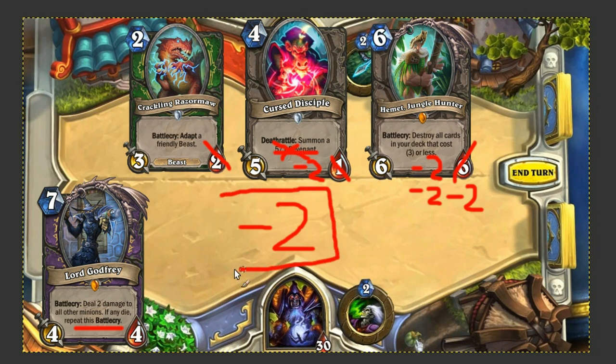How many minions are people actually playing that have more than 8 health? That would be about 1 or 2 in standard right now before Witchwood comes out — and who knows how many afterwards, but probably less. Because we have 2 sets and an adventure rotating out and only 1 new set coming in, which means fewer big random cards for people to play.